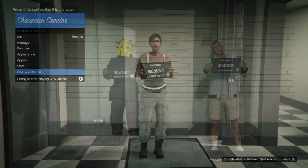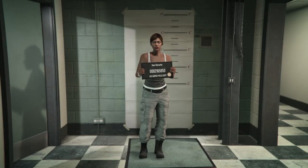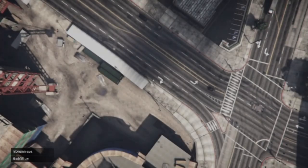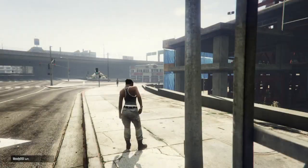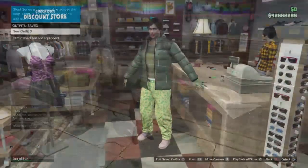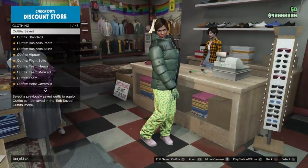Once you're in swap character, you want to go over and create a new female character if you do not already have one, but you're going to need to delete her later on. Once you have your character, load into a GTA Online lobby and go to any clothing store.